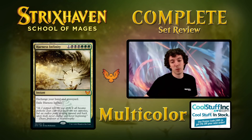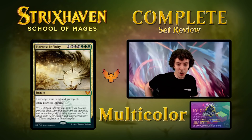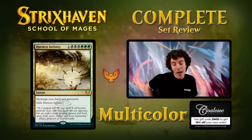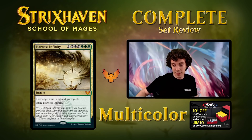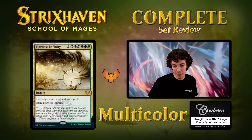Up next is Harness Infinity — it makes me really angry that this card doesn't cost black, black, black, green, green. That one green looks so out of place, it's so aesthetically unpleasing. Seven mana instant — exchange your hand and your graveyard. Commander card. I'm sure there's some stupid combo you can do with this, like things that trigger when things go to the graveyard. It's not playable in Constructed. In Limited, if you're looking for a late-game draw 5 or whatever, it's not the worst, but you gotta be straight green-black. Art's cool, I guess.